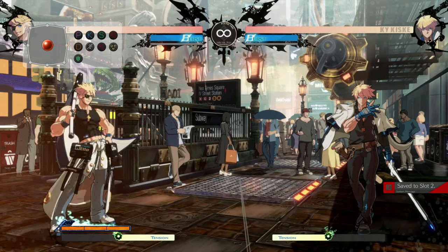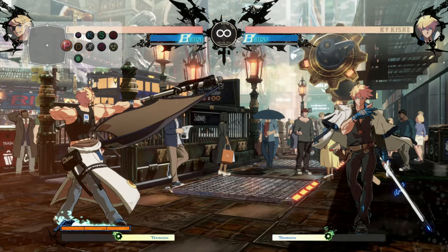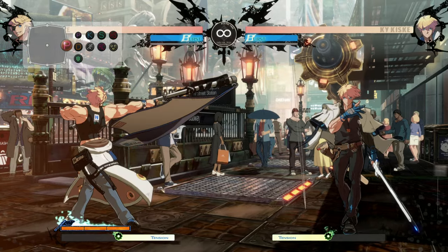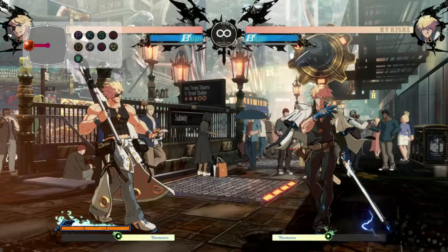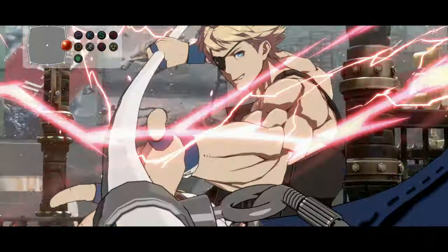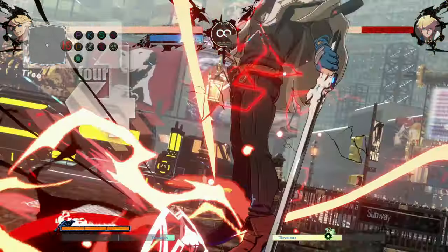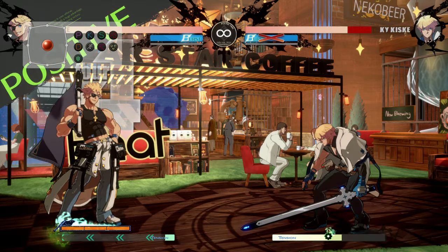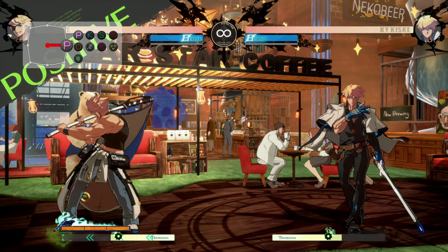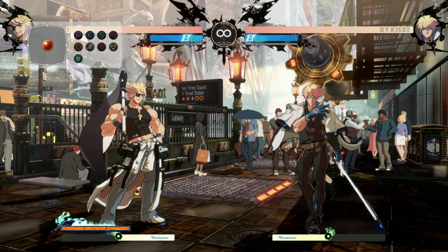6P is the universal anti-air button, and his is about what it looks like — very far range, very strong anti-air. If it connects, easy peasy super or whatever follow-up you want. From like halfway across the screen — even further back — you can counter hit someone out of their jump and wall break them for pretty respectable damage. So it's just really good.